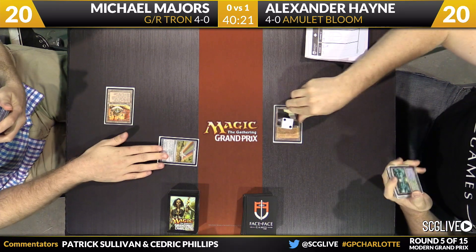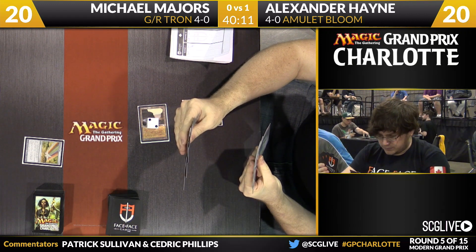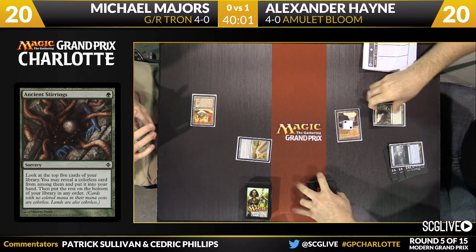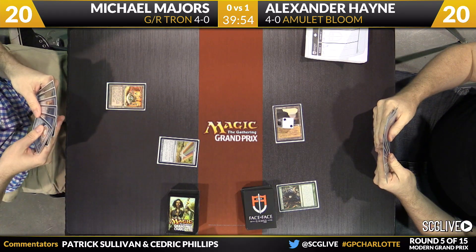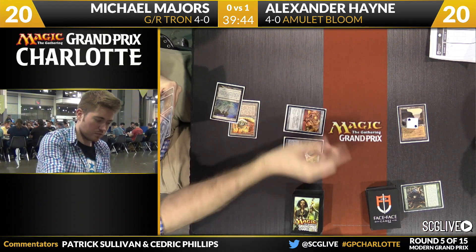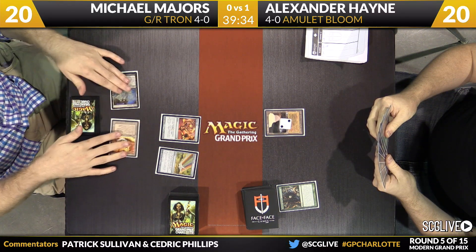Here's a Gemstone Mine — is it time for an Amulet? It's going to be an Ancient Stirrings here for Hayne. Now in the post-board games, when Michael has access to some amount of artifact removal at instant speed, Alexander is going to be much more inclined to wait and play his Amulet inside of a turn where he can do something really explosive with it. Let's see what Majors has for his second turn — looks like he's going to deploy a Ghost Quarter and now a copy of Torpor Orb. So he has found a hand with a decent amount of hate in it.